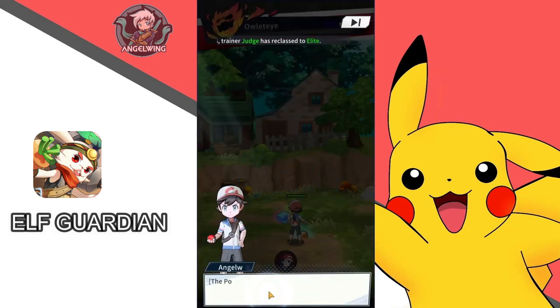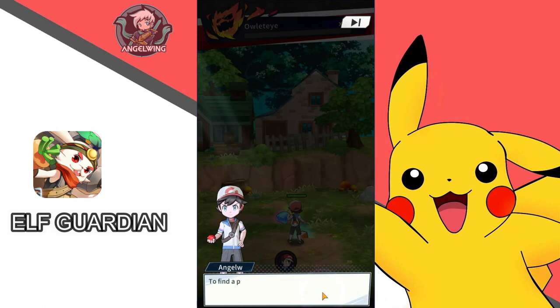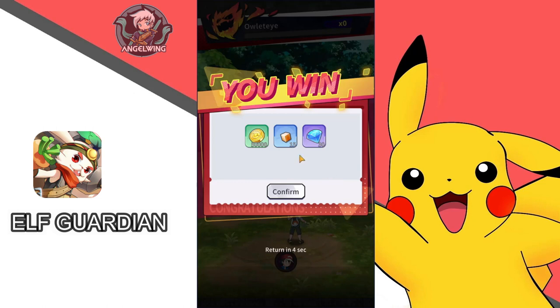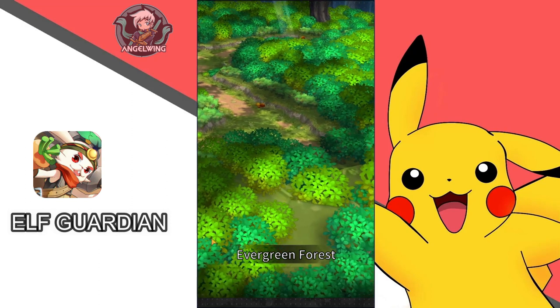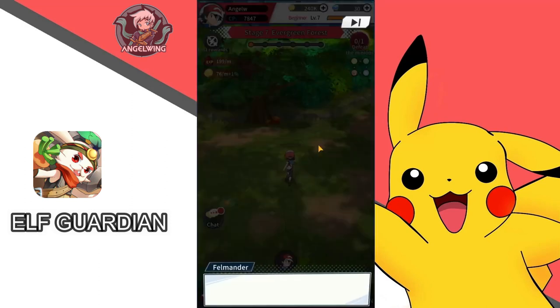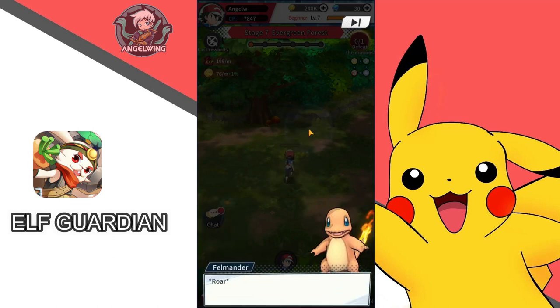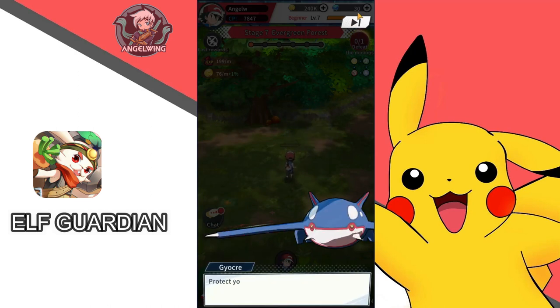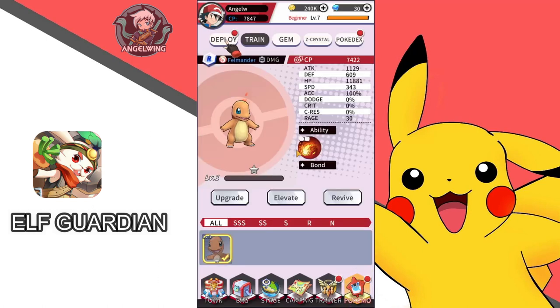Pokemon ball! It escapes from the ball: 'You will never catch me with a pokeball.' Okay, I failed. I need to find a powerful friendly Pokemon and go to the Evergreen Forest. We are moving to a new area — I really like this way of showing the teleport. There's a wild Falmager! And I got it!